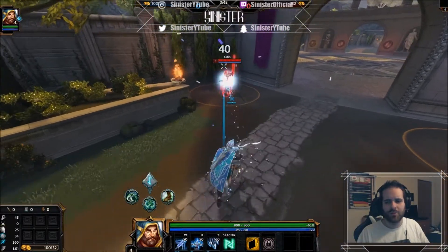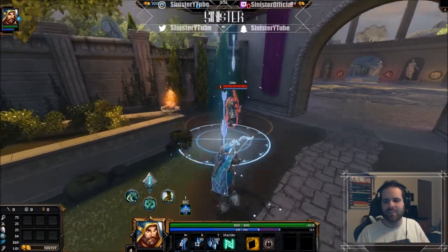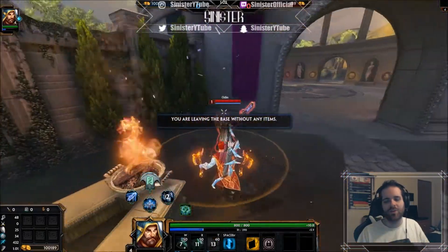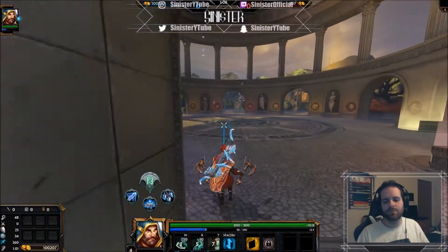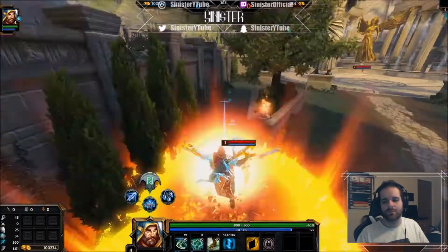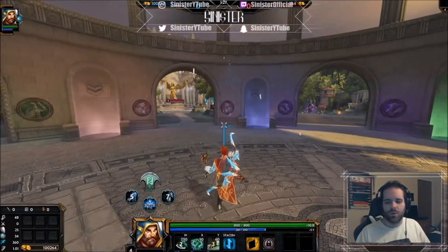Basic attacks don't do a whole lot, but fire stance is a lot better just because fire effects are cooler. That jump right there is without a doubt the best part. Just a little Ullr combo real quick - you get the point.